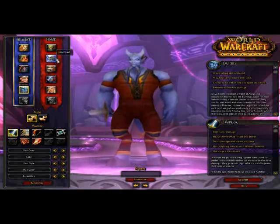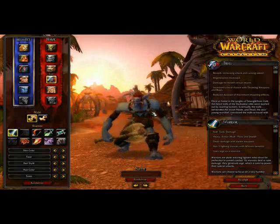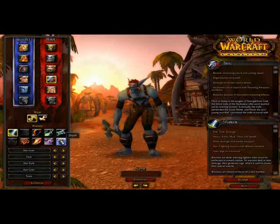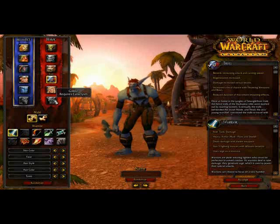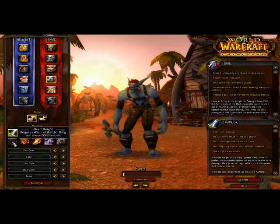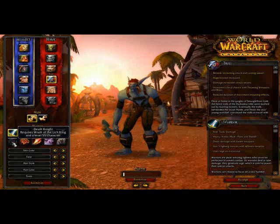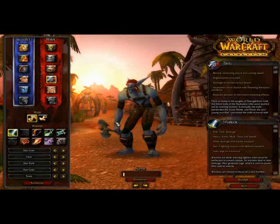We are going to play a Troll - never played a Troll before. When you pick a Troll, the highlighted areas are races you can play. This is your class selection. If you want to play a Goblin, it requires Cataclysm. Same with Paladin - you need a different race. Death Knight requires Wrath of the Lich King and a character at level five. We're going to play a Troll.